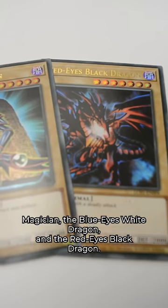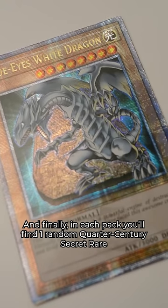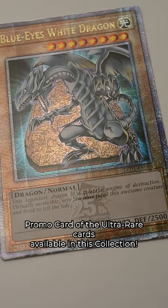Ultra Rares of Dark Magician, the Blue-Eyes White Dragon, and the Red-Eyes Black Dragon. And finally, in each pack you'll find one random quarter century secret rare promo card of the ultra rare cards available in this collection.